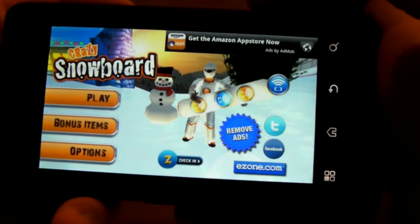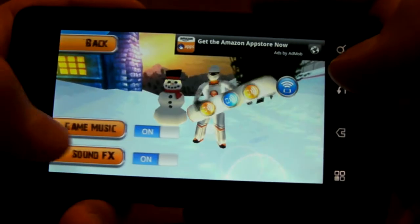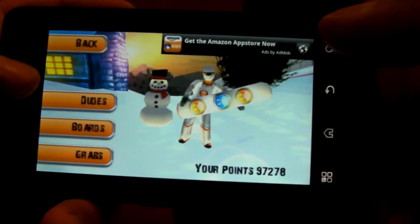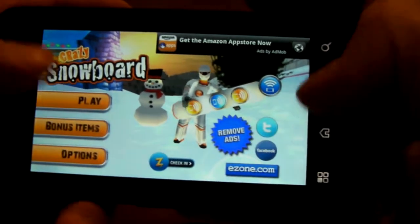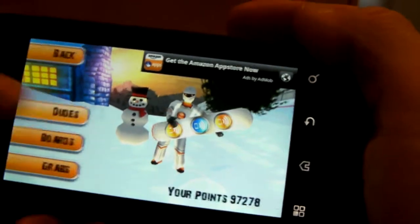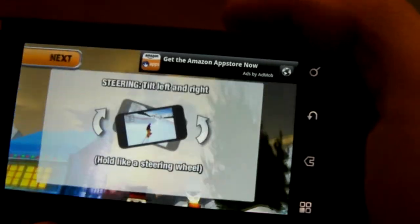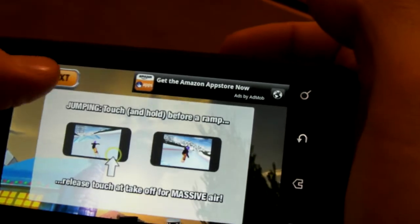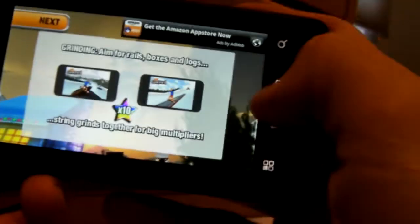Pretty sweet game — it can definitely keep you occupied for a while. I'd give it a 4 out of 5. It keeps you busy and has tons of replayability. It has 30 boards, and you try to get all the stars in each one. There's also a free mode where you can just go around and gain points. The instruction screen is really helpful. If you have any questions, you can check us out at AndroidVideoReview.net. Thanks.